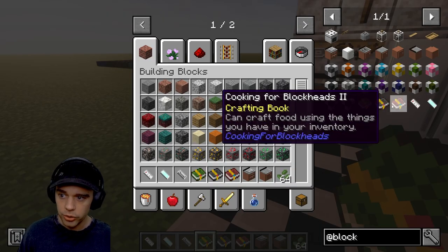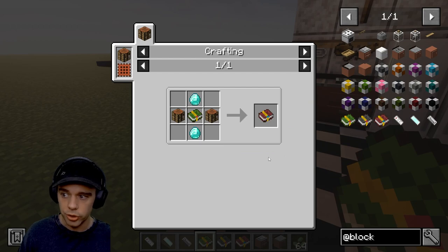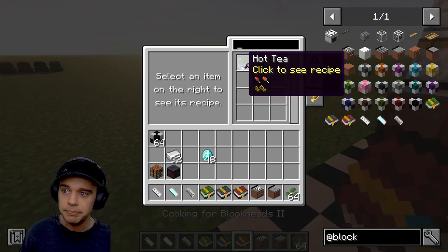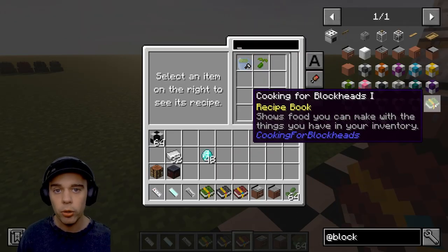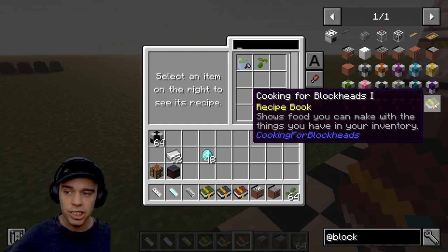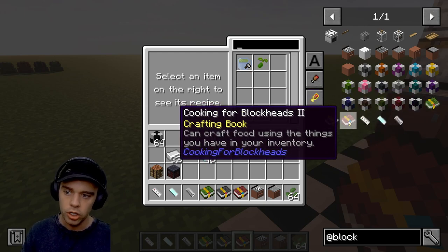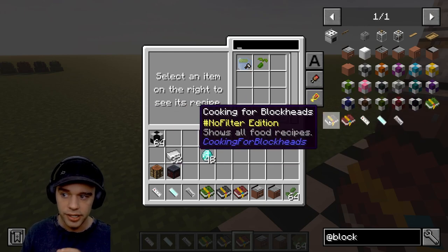Then you'll want to make the Cooking for Blockheads Book 2, which is crafted using Book 1 along with two diamonds and two crafting tables. That one can actually make the hot tea. To clarify: Book 1 will show you the recipes, but Book 2 will actually let you craft them.